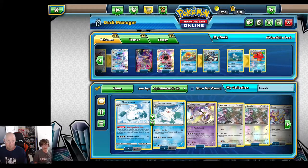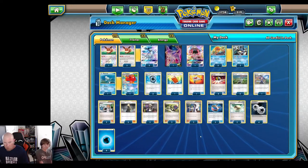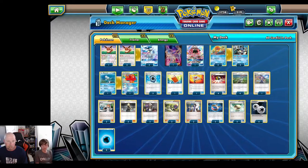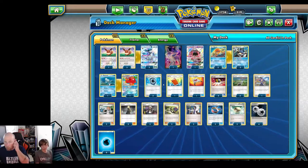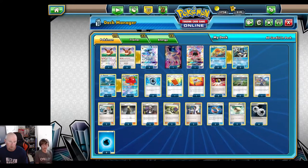It would be nice to have a 2-2 Araquanid, but we don't want to add more basics and lower our chance of starting Eevee. Moving to trainers: we're working with three Aqua Patch — four would be nice but not exactly needed, since a lot of times you're rolling with two Glaceon, attaching DCE then maybe Aqua Patch. Pal Pad gets back two supporter cards — we'll be getting back Acerola, Cynthia, or Guzma.